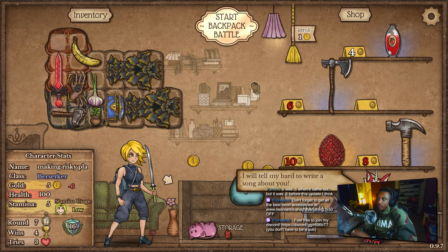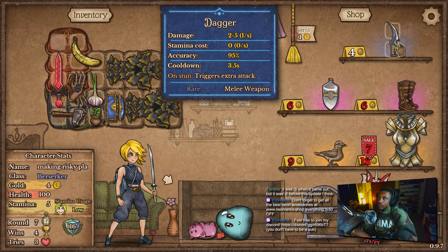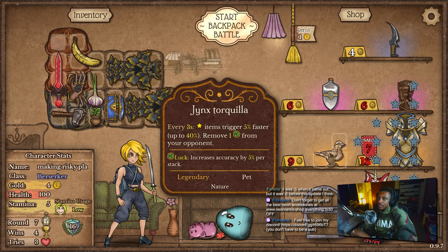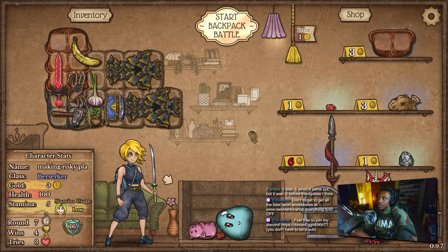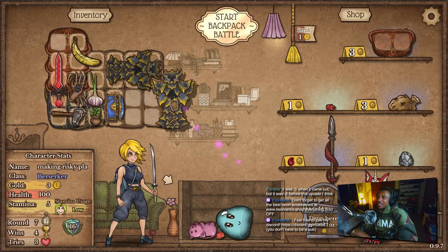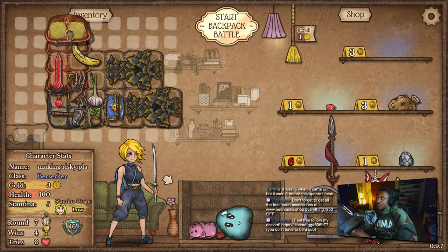I'm gonna go ahead and buy this now. I don't want anything here — well, bloody dagger would be nice. Bird would be nice, but we need space. Stop giving me fanny packs and give me leather bags. I feel like I have to take you — I have to.